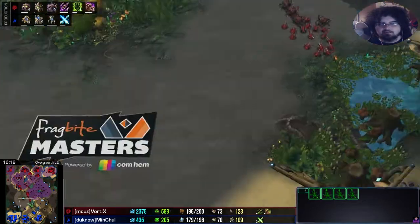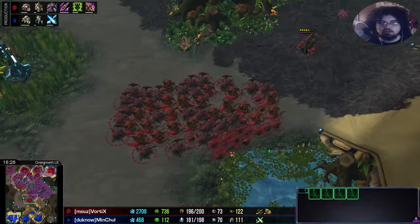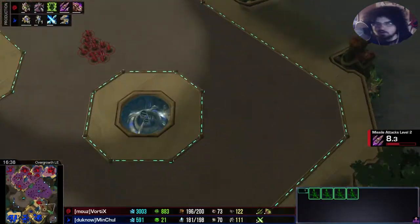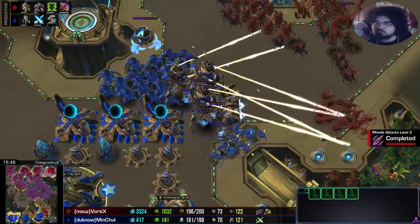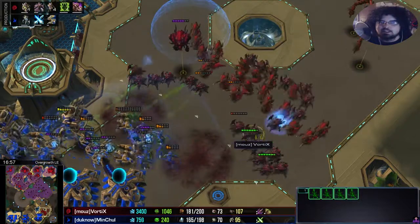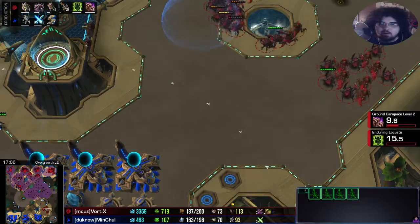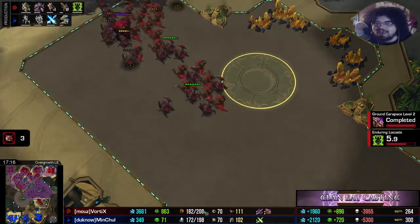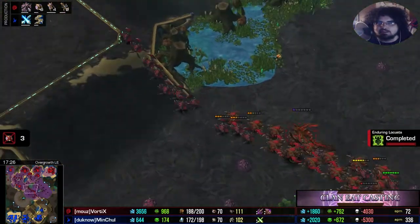The ultralisk cavern is up — Vortex is definitely opening every avenue he may potentially want. He's not mass-producing swarm hosts yet; he's just getting the technology in case he wants it later — these are possibilities. That's where Vortex really shines: he opens up all the avenues and just reacts to what his opponent is doing. Now we've got a trading scenario — this roach-hydra force is doing a great job picking off a lot of units. Some key AOE there from the vipers. While Vortex did a lot of damage he also lost a lot of supply-heavy units — but that's what he wanted, clearing up supply for later tech: more vipers, more hydras, getting rid of the roaches.